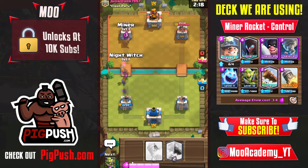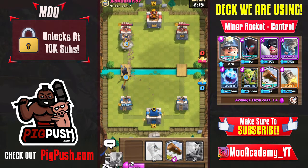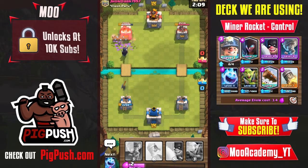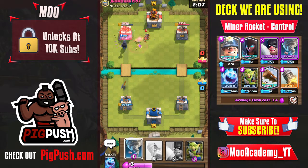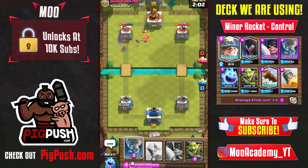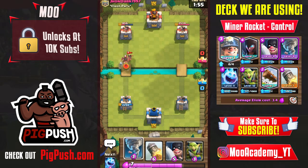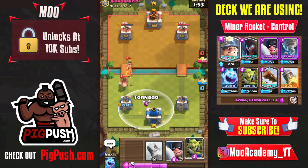He froze my executioner, so I didn't get the goblin gang on the tower. You want to activate the king's tower. There's a miner and night witch push — we're going to hopefully get some damage with the log. That actually got a ton of damage, bringing the tower down to 856.